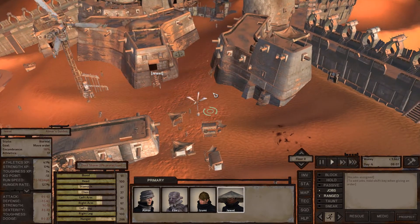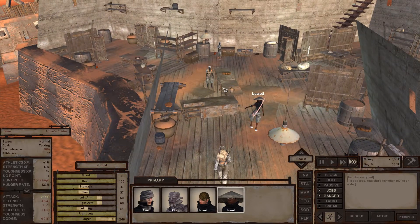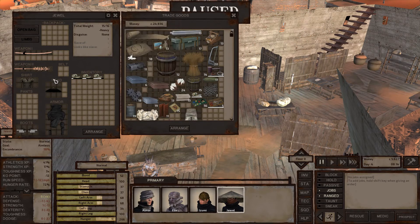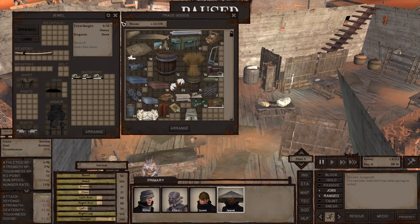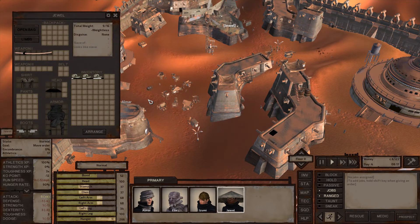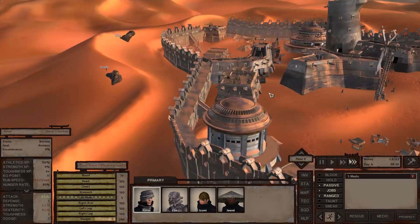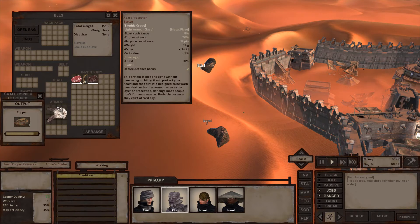No issue fencing the loot. I should sell the manhunter's pants though, because I really don't want the drama of other manhunters seeing them and demanding them back. Anybody who endorses slavery sounds like that, right.